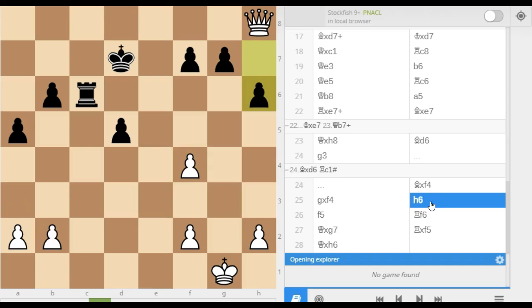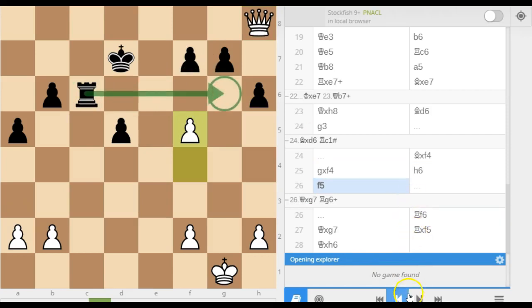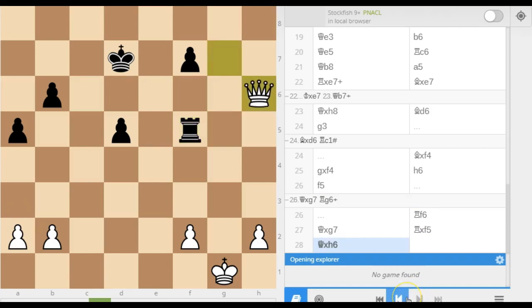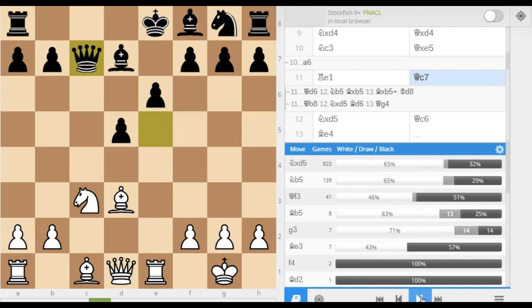Obviously I can't capture here because he's got this — the game would be completely open again and black probably has a small edge with a lovely passed pawn. So I played f5 to stop the rook from coming here. Rook to f6, I captured, and after he captured on h6, he just resigned — there was not really much more point playing from this position. A really interesting opening idea. The Milner Barry gambit really does offer quite a lot if black is unaware of the position.